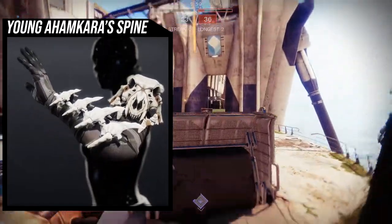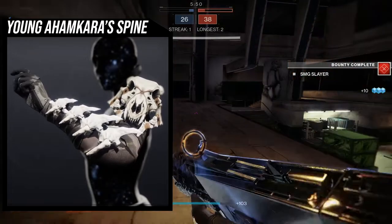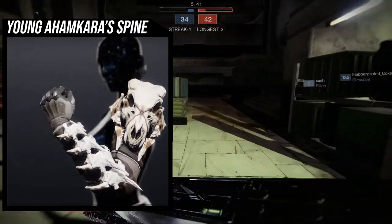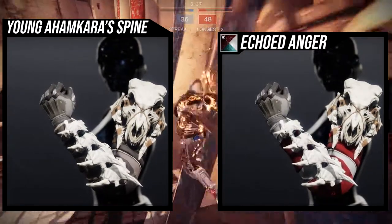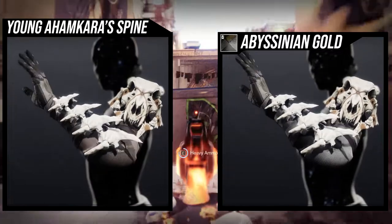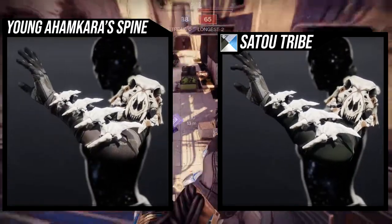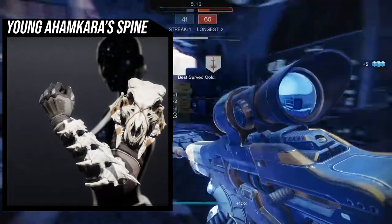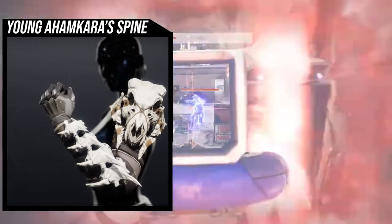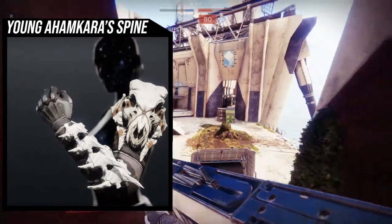Ahamkara Spine is definitely one of my favorite exotics in the game, mostly because it's a legacy exotic from Destiny 1. I do think the exotic is a bit weak - if it had given another trip mine on top of what it already does it would have been way better. As you can see from the shading, it looks pretty good. The unfortunate part is the actual bone color itself does not change color, so be aware of that. The exotic arm is the skulls and skeleton side - and the spines on it actually do move, which is really cool. Only the under-armor and sleeves will shader; the bones don't change color.